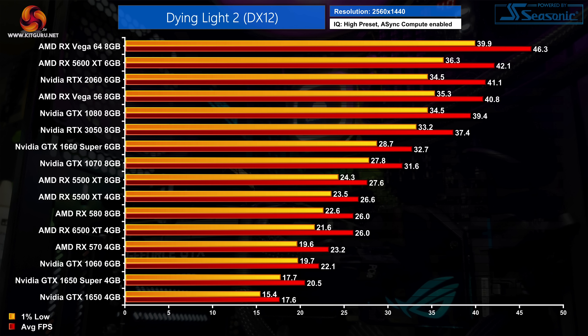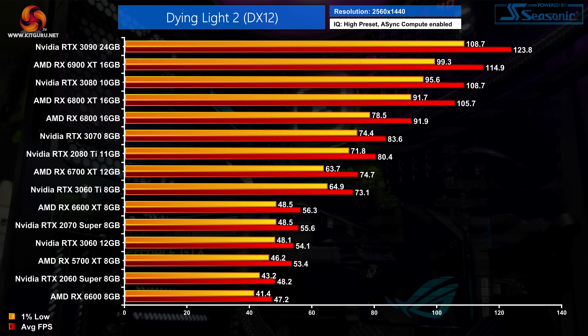Vega 64 is doing a bit better with an average frame rate in the mid-40s, but its 1% lows were still dipping below 40fps. At 1440p on the faster half of our chart, the likes of the RTX 2060 Super, RX 5700 XT and even the RTX 2070 Super are just unable to hit 60fps. Those cards are still delivering frame rates in the high 40s or mid-50s, but if you want a locked 60fps you'll need the RTX 3060 Ti, which is once more level pegging with the RX 6700 XT.